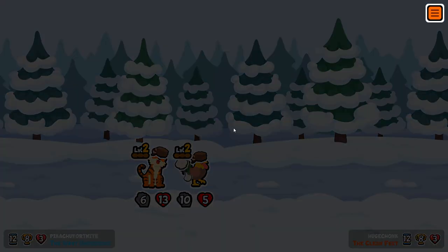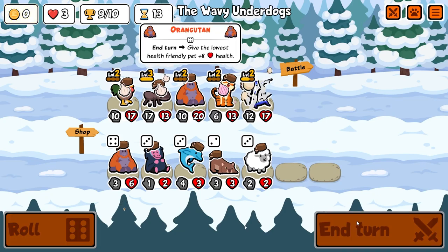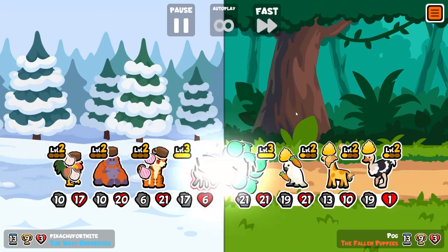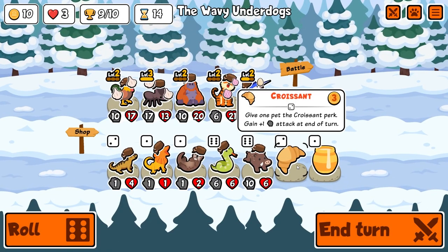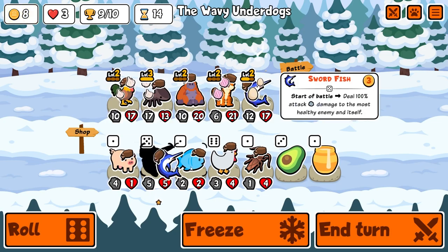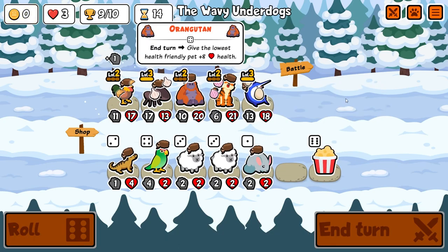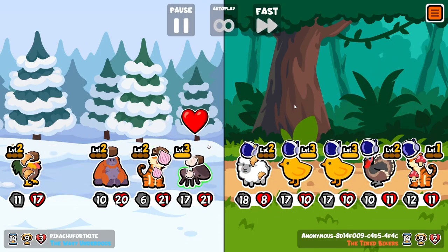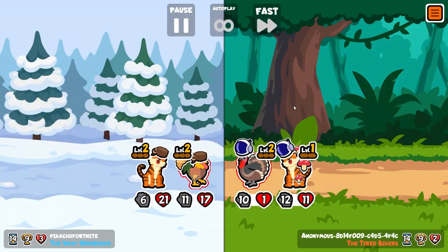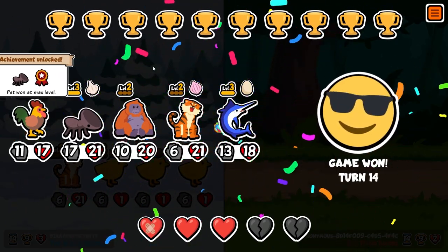The tiger goes behind the rooster, making it trigger a bunch of times. I try to get our swordfish to level 3 and gave it an egg — I think I forgot it was going to kill itself, so that was a misplay, but it doesn't really matter. The rooster spawned four chicks because the tiger makes it activate twice. The onion and tiger combo is one of my new favorites in the game. Swordfish snipes their best units, the tiger goes behind the rooster, and the rooster spawns four chicks. I got the level 3 door head ant achievement!